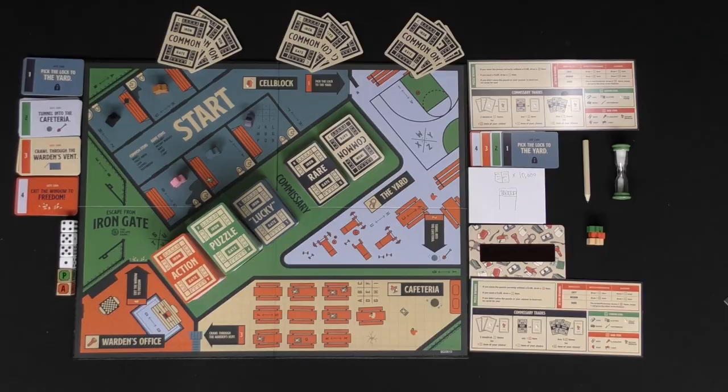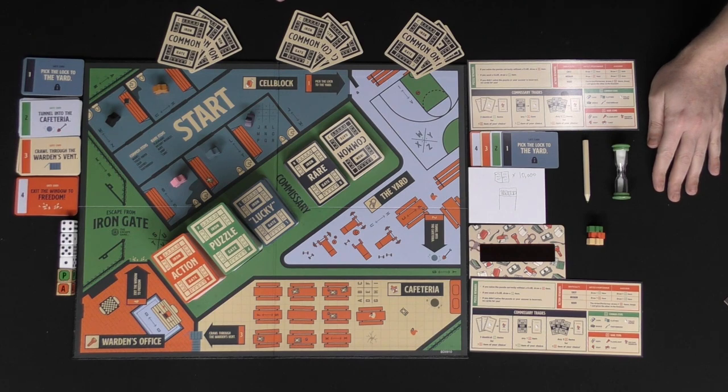You're going to trade back and forth with the commissary, the board, and people around you. If you can escape you're the winner, and only one person wins because whoever makes it out first is successful — everybody else is stuck in there. Welcome to Iron Gate prison, and there is a ton of stuff in this game which we'll go over right now.